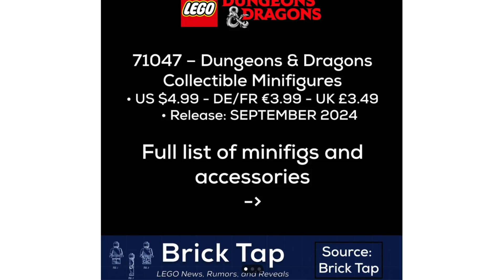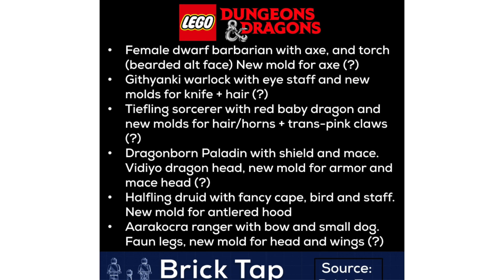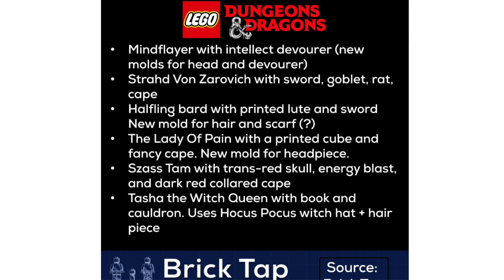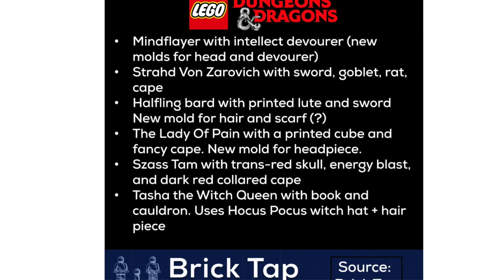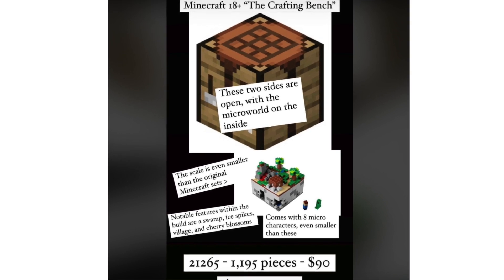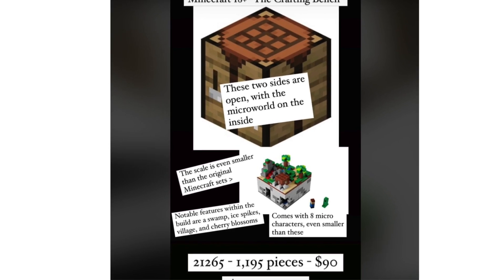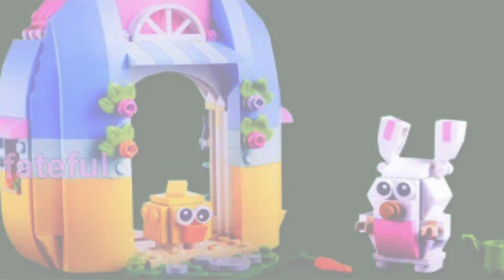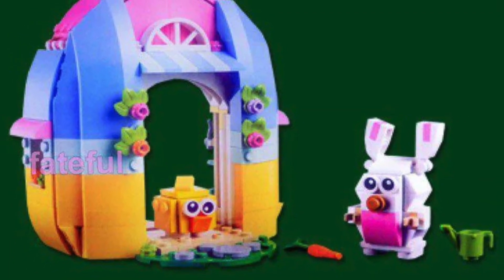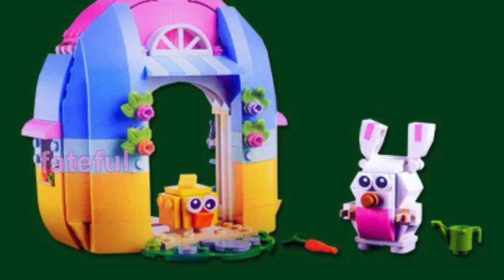In other news, the Dungeons and Dragons collector minifigures also got leaked with the names and descriptions of most of the characters coming out in that one. For Minecraft, a lot of things are changing — we have the first 18+ Minecraft set, the Crafting Bench, which is really cool and exciting. We also got the 40682 Spring Garden House that is going to be released sometime this spring.